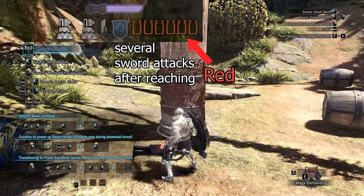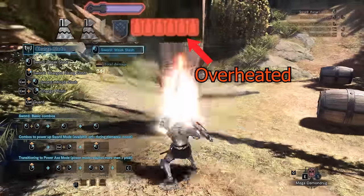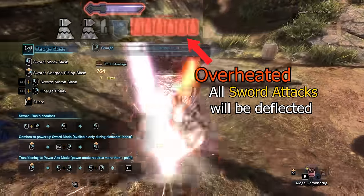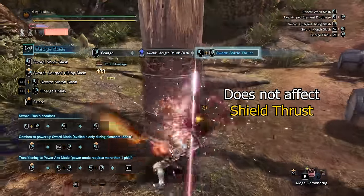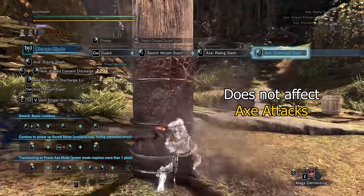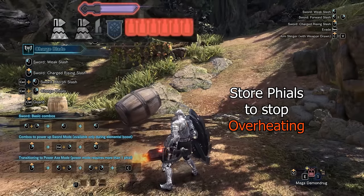If the bottles are already red and you continue to build up phial energy without storing them, it will overheat your sword. The bottles will now glow in a bright red color. In this state, all your sword attacks will be deflected no matter where you hit. Overheating will not affect attacks from your shield and axe. To stop the overheating, you simply need to store the phials.